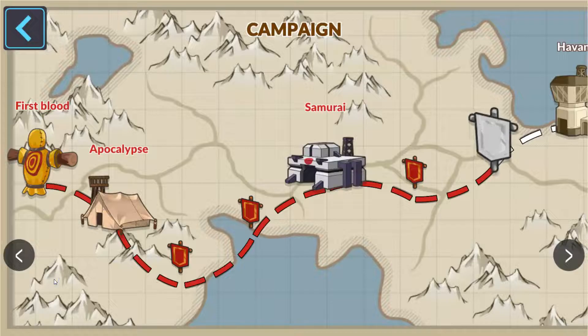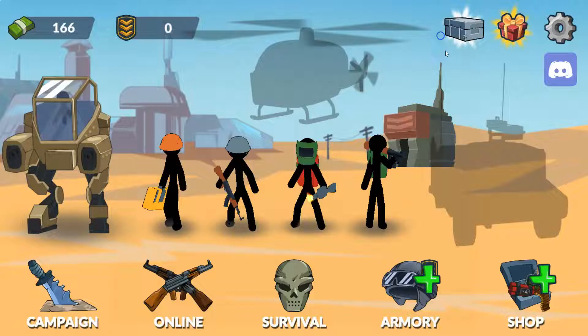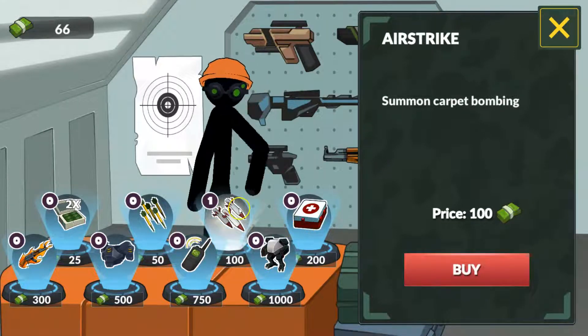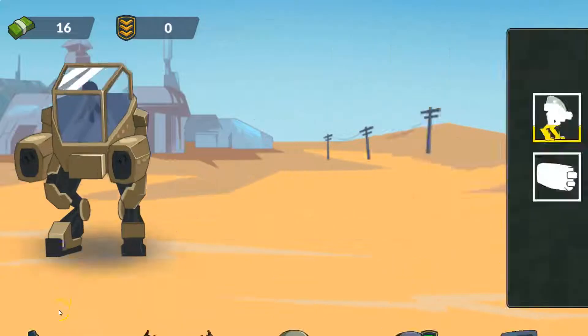So anyway, let's go to the campaign. But first, let's get our gift to sell. It's day 3, so let's get 100 dollars — because on day 3 we get 100 dollars. Let's buy something with it. I'll be buying this airstrike and this bullet ring. That's all we are going to be buying.